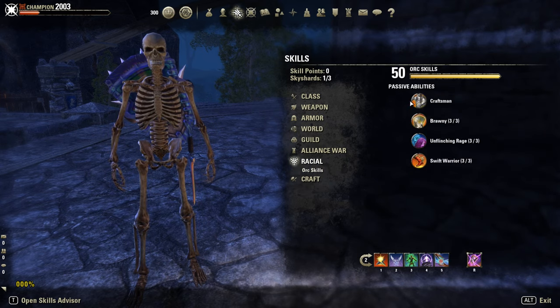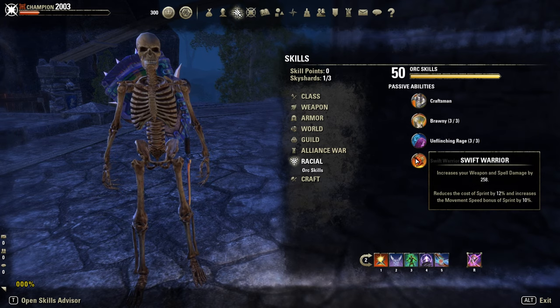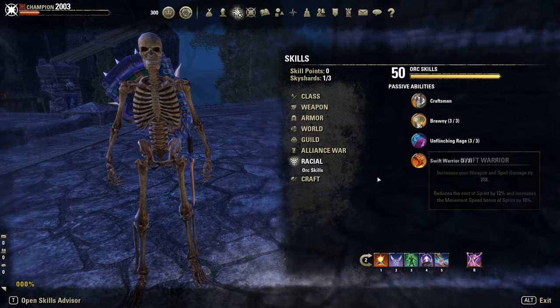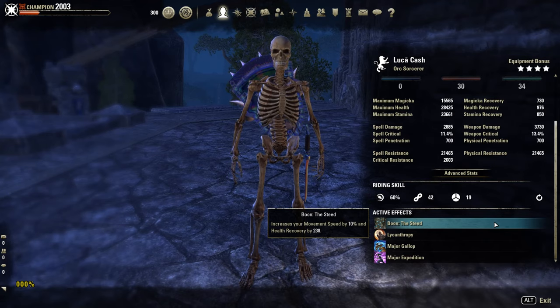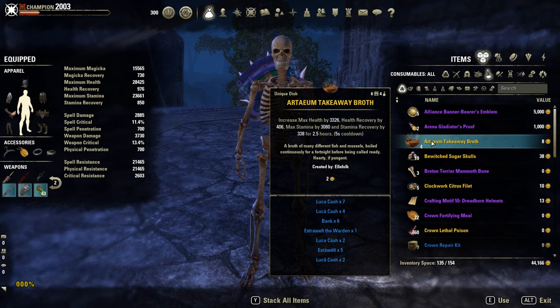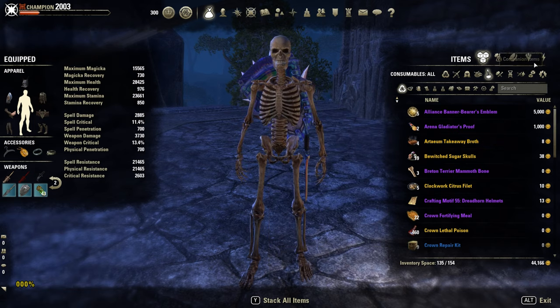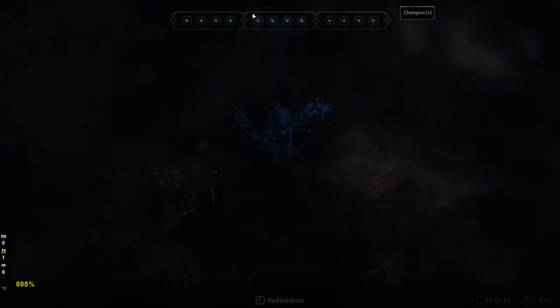As race, I am Orc — Wood Elf would be better for an extra 5% movement speed. Mundus stone: the Steed, for another 10% movement speed. As buff food, Arterium Take Away Breath. Potions: most of the time the tri-stat potions with magicka, health, and stamina.